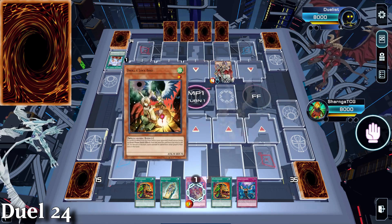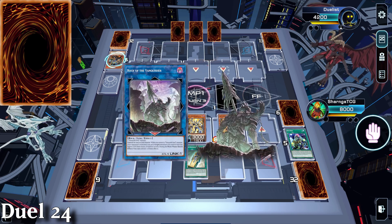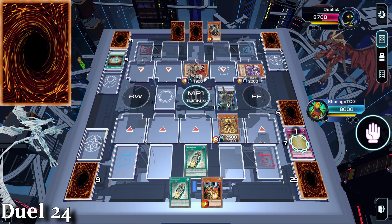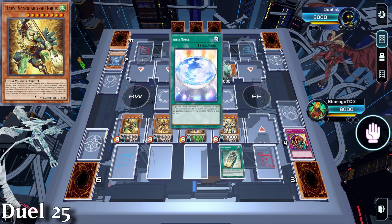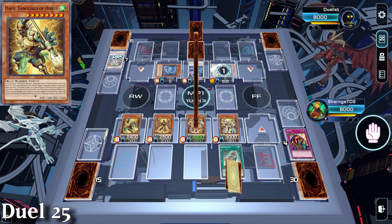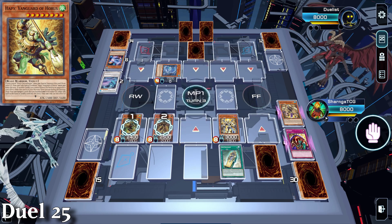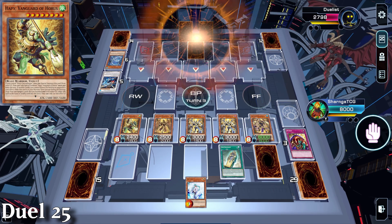Duel 24 is against Vanquish Soul. They did a really good job of disruption but kept removing my cards from the field, which stopped them from even scratching me. They surrender when I manage to use the second King Sarcophagus. Duel 25 is against Ice Barrier Goatee and we're going first. As usual we have the 4 guards and King Sarcophagus. They don't read the cards, trigger our effects, and turn 3 sees us recover and get an easy wipe.